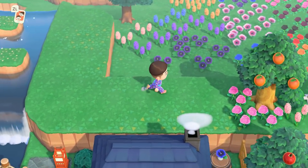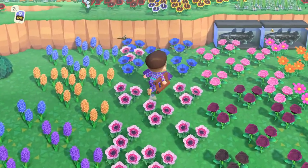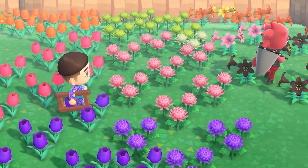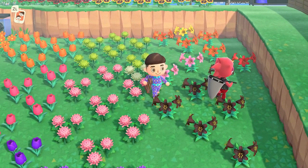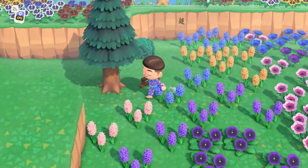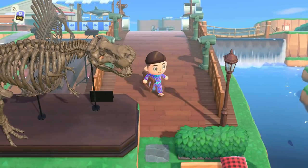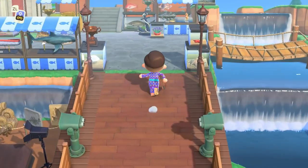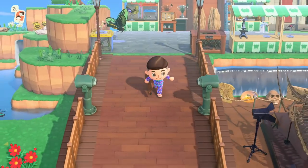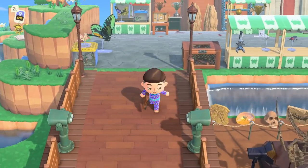We got a new purple pansy but no blue roses — of course. We got two new pink windflowers. Oh, Flick's here! We're gonna have to give him a taxidermy today. I'm fairly confident we have a bunch of bugs ready for him. There have been some other changes here in the museum district — these extra long bridges. We made these a couple weeks ago on stream. Mirroring on either side, we have these amazing super extra long bridges. Initially they were just extensions of the bug and fish exhibit but they ended up being highways for the town anyway.